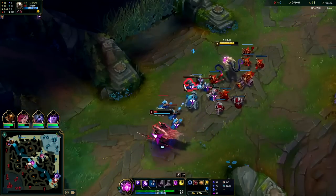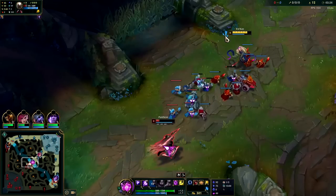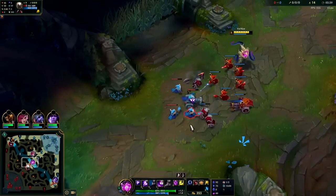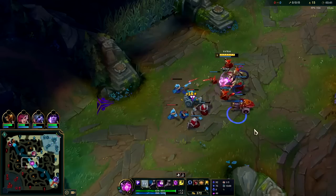Your W applies the passive twice — once on the initial hit and then once it blows up on the back end, similar to a Poppy Q. He's super low now. He just needs to reset. We're going to kill him in lane if he doesn't; he has no way of surviving this.